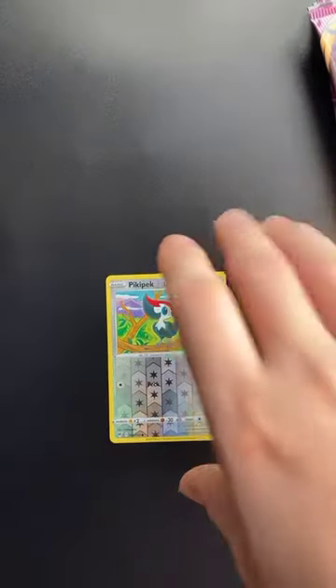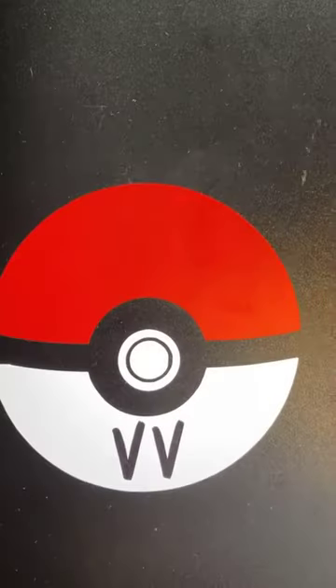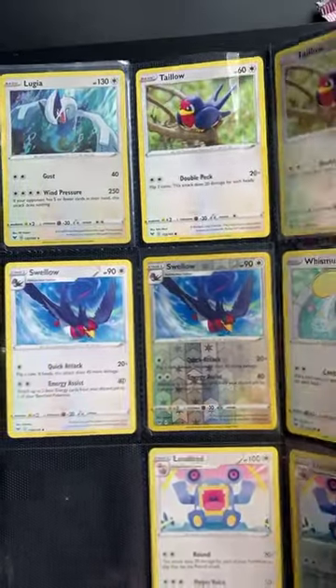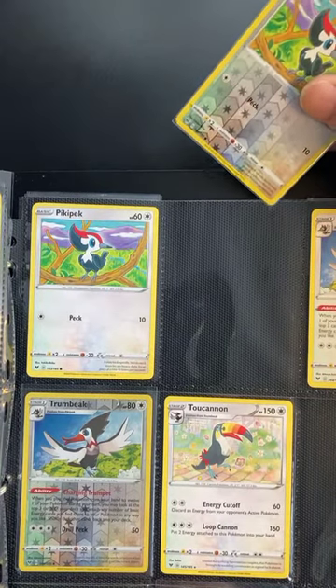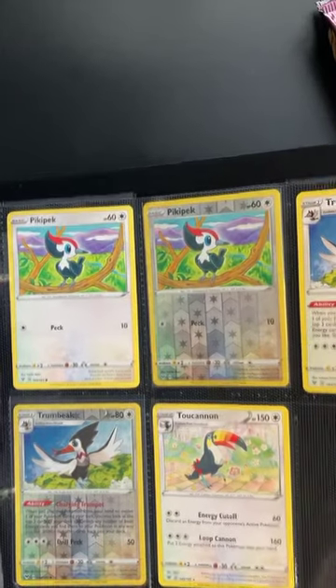I do have the Clefairy, but I'm almost positive I don't have the Pikipek reverse holo. Kirstie's saying I don't have it — that's a good sign. Let's have a quick look in the binder. As you can see at the top here we have the normal Pikipek and we now have the reverse holo Pikipek — another card ticked off the binder, lovely.